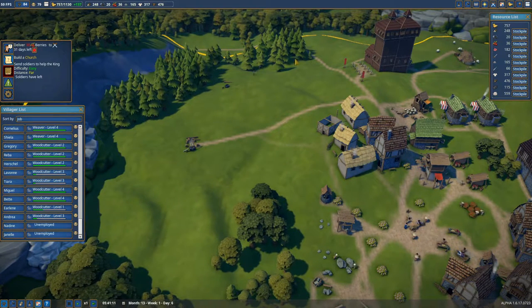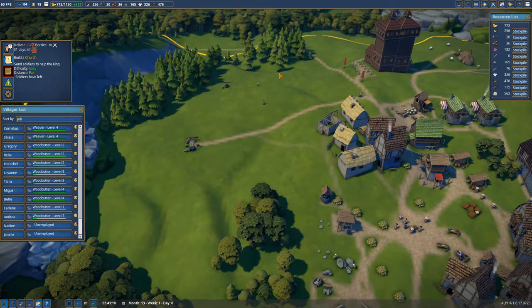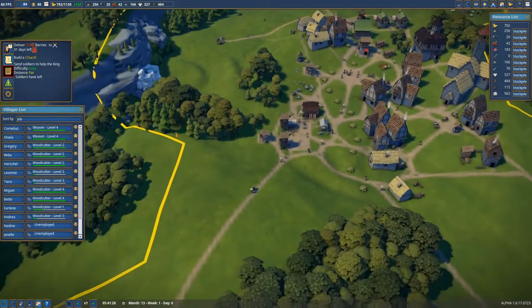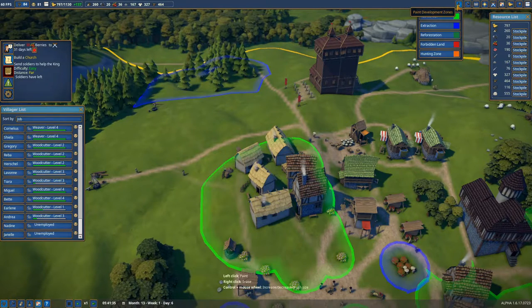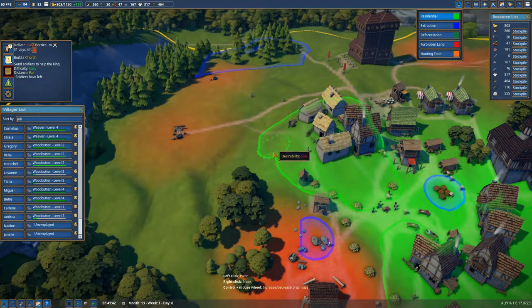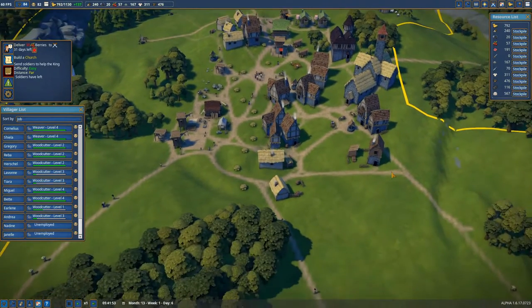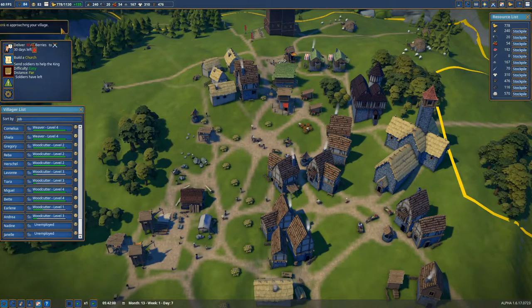The woodcutters are clearing out all these nasty pines from over here, and I think that's going to be some crops and wheat most likely up on that hillside there. It's nice that people have decided they want to live up top here. I might give them a little bit more room to move into. The houses are being upgraded and our house is going down because I've recently done some promotions.